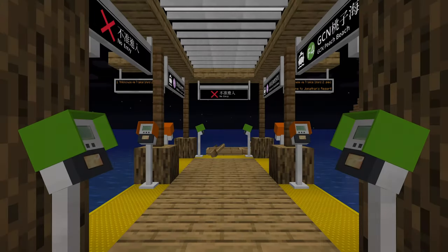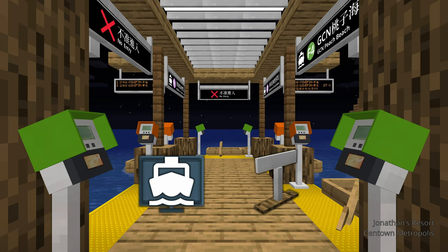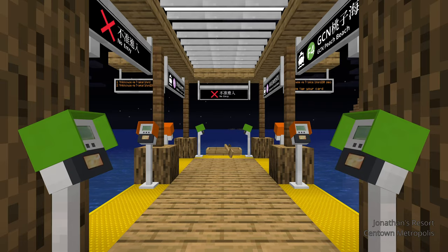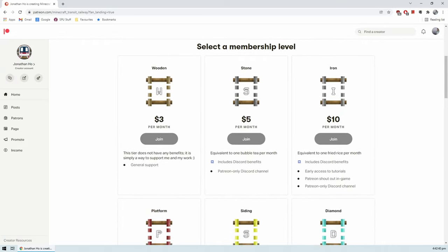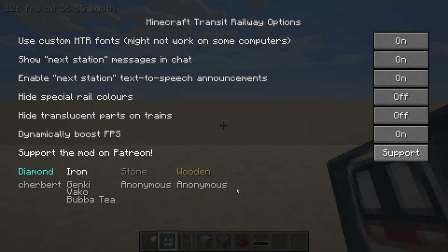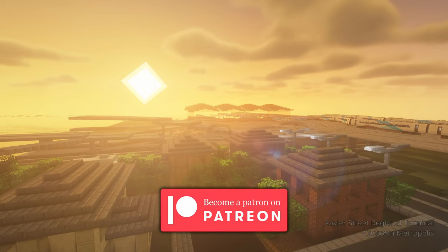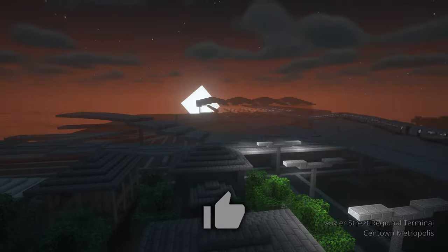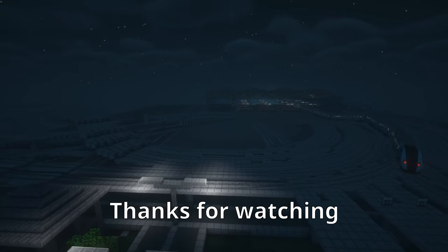Thank you everyone for watching this episode of Minecraft Transit Railway Tutorials. Today, we learned how to set up ferry systems, build with the three new construction tools, and explore some new features. If you are enjoying this mod so far, please consider supporting me on Patreon so that I can continue to release awesome content for you all. By becoming a patron, you can get Discord benefits, in-game shoutouts, and even on-demand train modeling. The link for my Patreon is down in the description. Lastly, if you enjoyed this tutorial, please remember to like this video and subscribe to the channel. Thank you so much for your support and interest in the mod, and I'll see you in the next video.